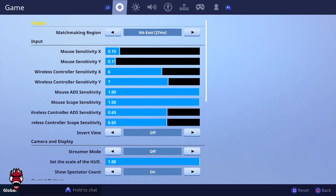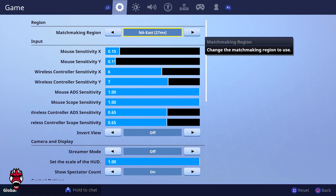Jumping right into the settings — I do live on the East Coast so I play on NA East. A lot of people ask me this on stream. Some people think it's the easiest server to get into, but it's nothing really different than any other region. I just happen to run into average players that I end up eliminating.